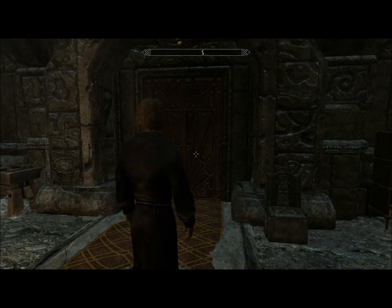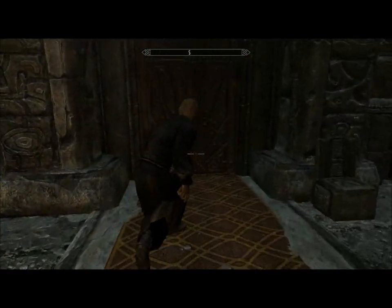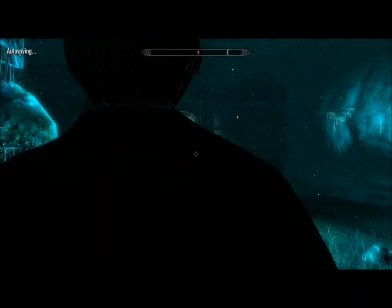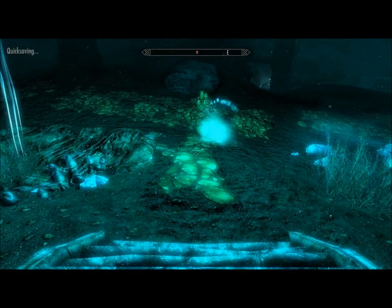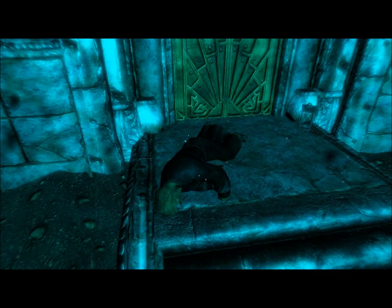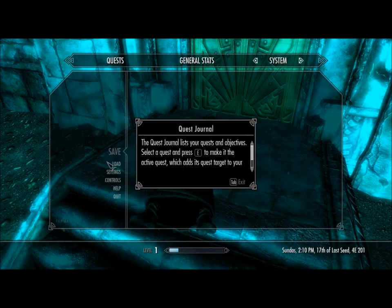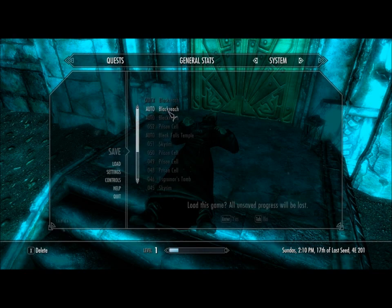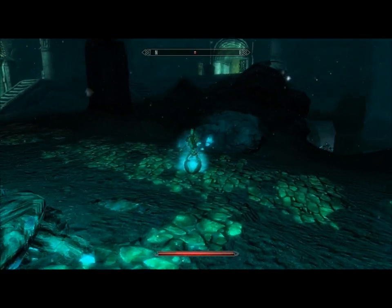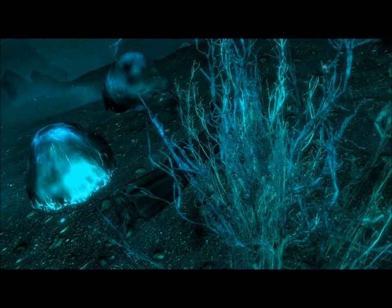I'm also here in Blackreach — I just tested out this mod a little bit and made a Conjurer today. I haven't messed around too much in the Dwemer ruins, but this Dwemer guy right here — he shoots me with a crossbow on his arm. Is that a new thing? Watch his arm — it turns — he has a steam-powered crossbow.